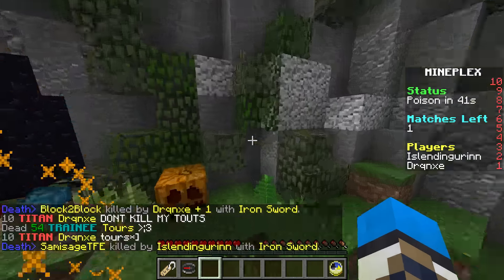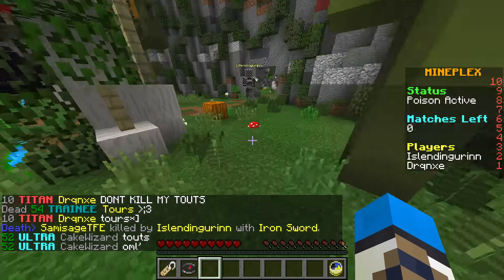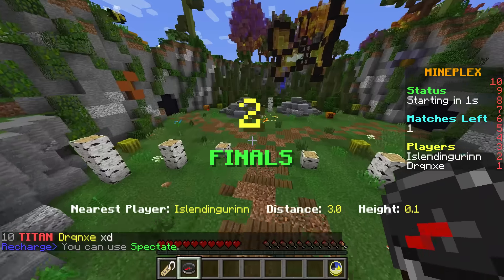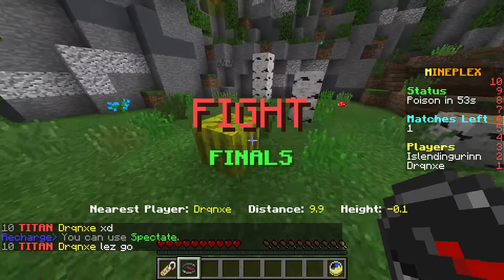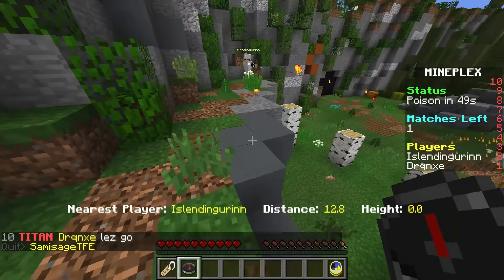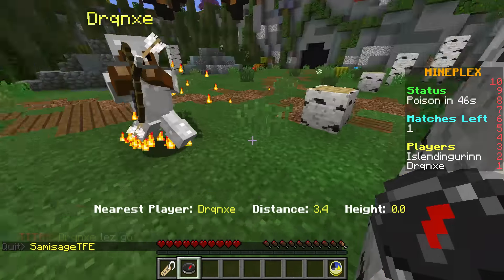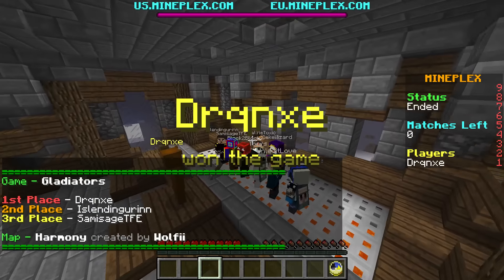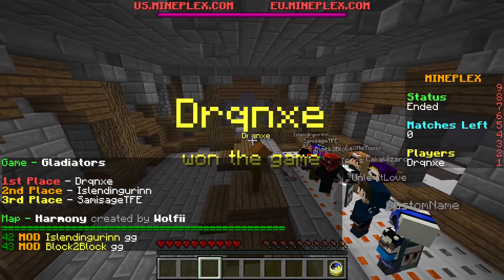Now I'm going to show you a few maps that have been added, because it is the September map update as well in this massive update. There are some new Bridges maps — well, there's one I think — but it's not up right now. There is a new Bridges map and there are some new Gladiators maps. One of them is up: there's Urban, which I actually just finished. I'm not sure if Harmony is a new one. I will put the link in the description to the update log as soon as it comes out, so stay tuned for that.